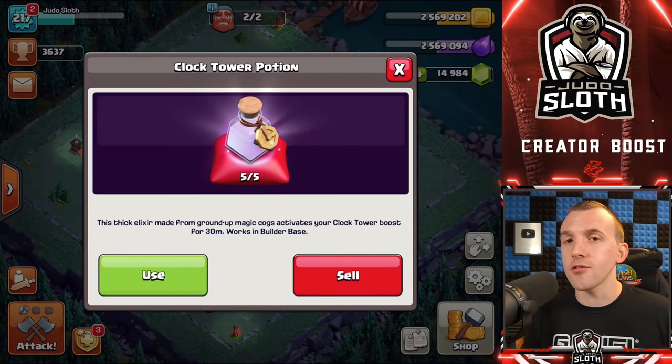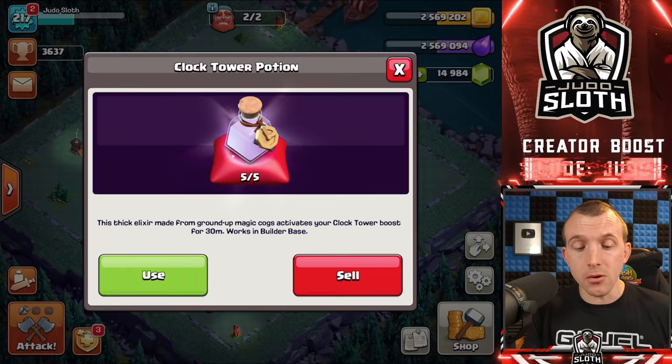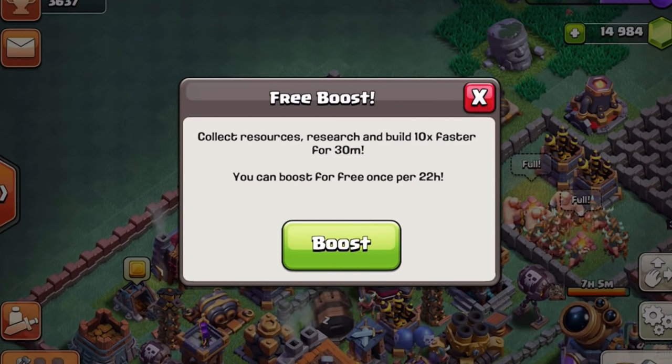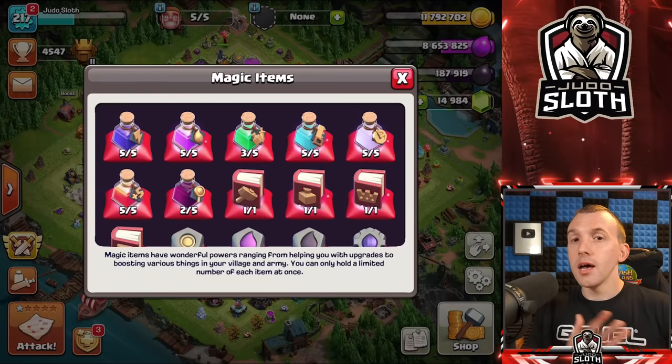The clock tower potion is for the builder base. It basically gives you a 30-minute clock tower boost. The clock tower is a building that allows you to boost your base for up to 30 minutes, depending on its level, for up to 10 times the speed — very similar to the builder potion. However, this applies to everything: not just buildings, but resources and research as well. Much like the builder potion, you want to use it when you have most of your base active in terms of upgrades and research to get the best value. The clock tower itself you want to try and use every 22 hours.